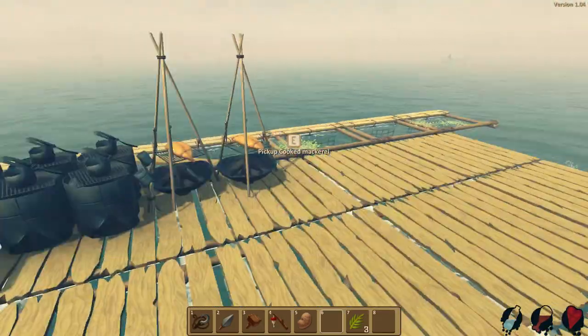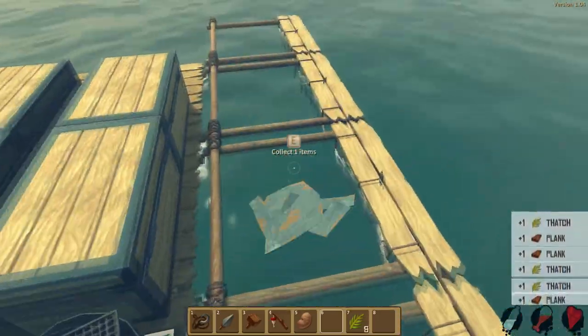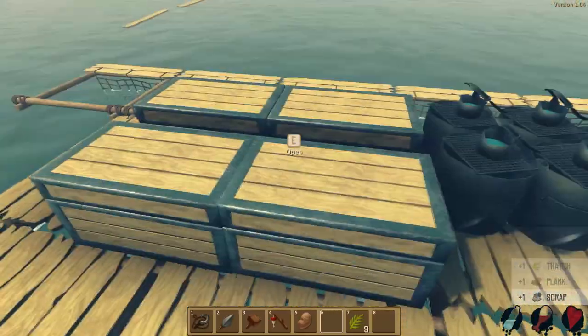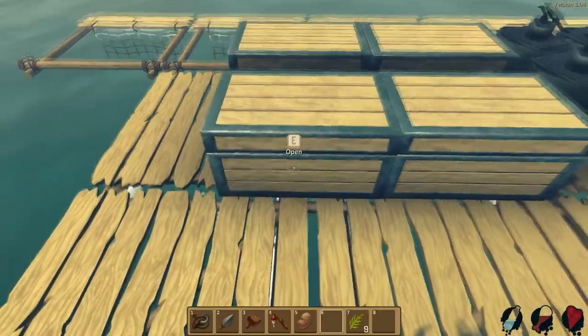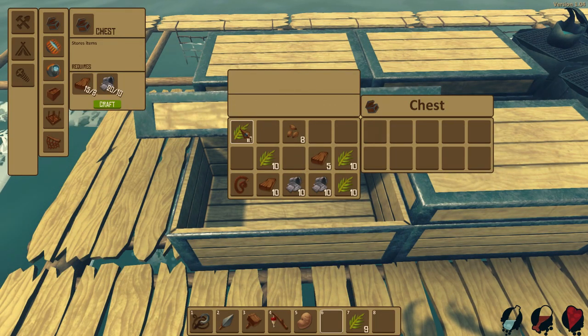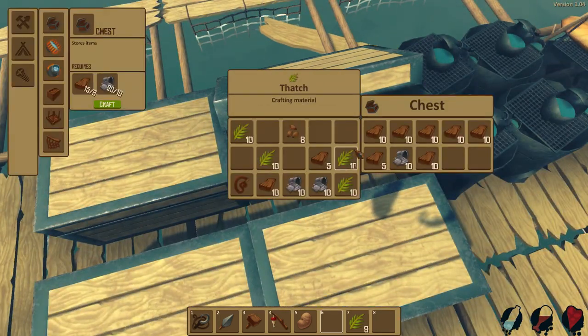There we go, four chests looking pretty good. You can stand on them — they do have mass. I always wonder based on the coding how these things impact the environment — like can I run into them, run over them? Now we have all these different chests — let's start putting stuff in them. I'm going to make a bunch of rope.